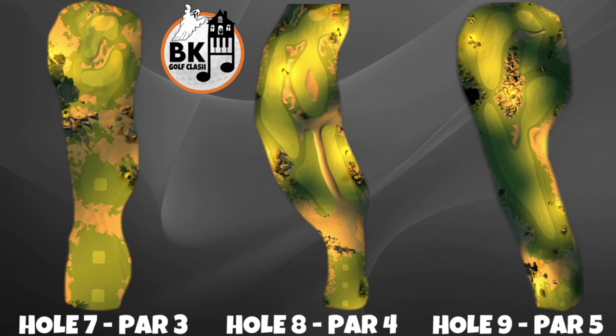And finally, hole number nine — some elevation to contend with, particularly on the approach. Left side is a route there, but you can also play right side as well. And once again, with the other par fives, any tailwind up in the higher divisions, I reckon it's time to strap on a power five, wind zero, and go for that blast shot.